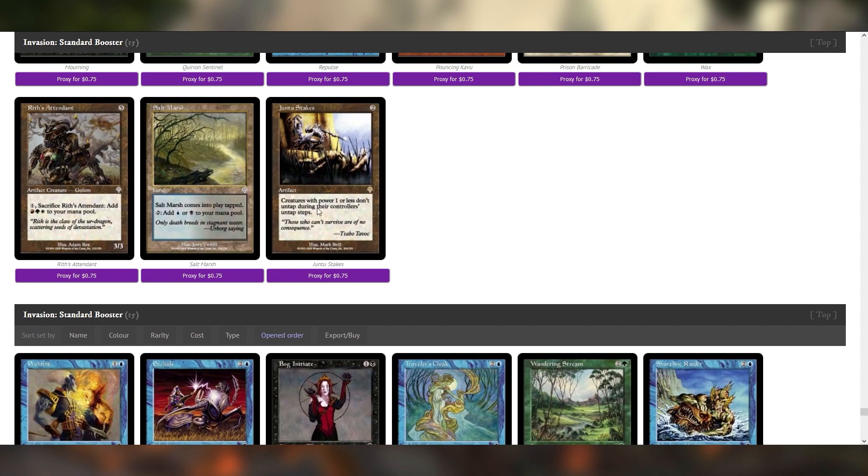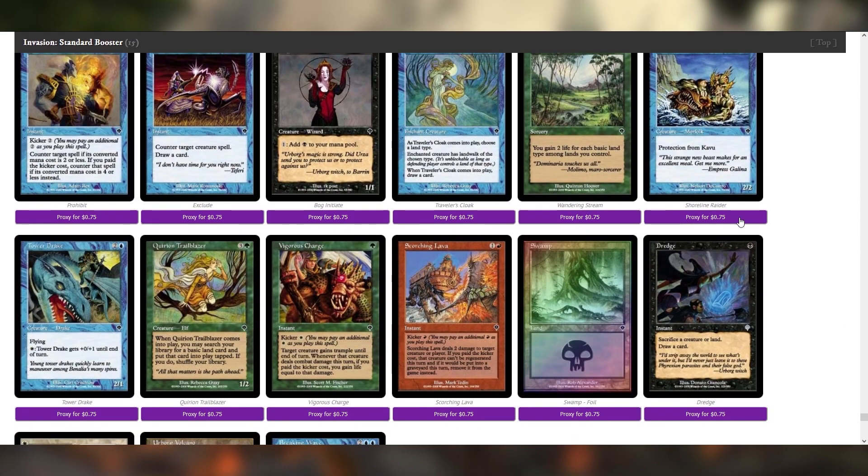I think Juntu Stakes has some legs. At the very least, it turns off Llanowar Elves. A lot of mana dorks are going to be at one or less power, so in a ramp-heavy strategy, against a ramp-heavy opponent, this could really hose quite a lot of their plans.